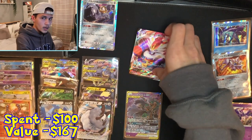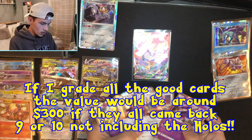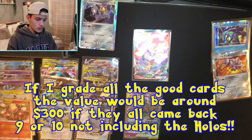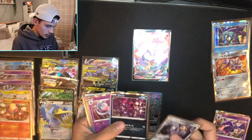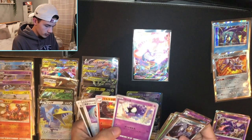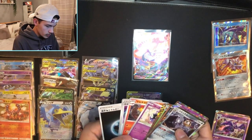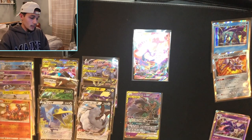Well worth the money I spent — well worth it. We got a lot of holos: Zacian, Zamazenta, Mew, Inteleon, Gengar, Melmetal, Hatterene, Perserker — they just gave us holos of all these good Pokémon. The reverses are from set S4A — I don't know which expansion set they're from exactly, but they look very trippy. I don't know if the camera picks that up, but it looks so weird and I like it.